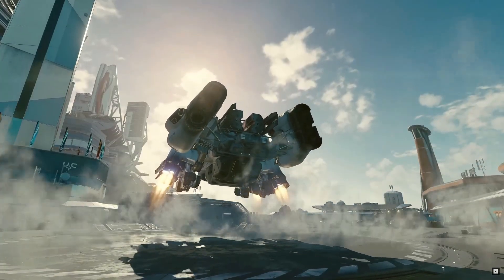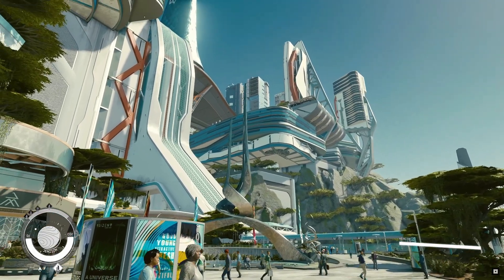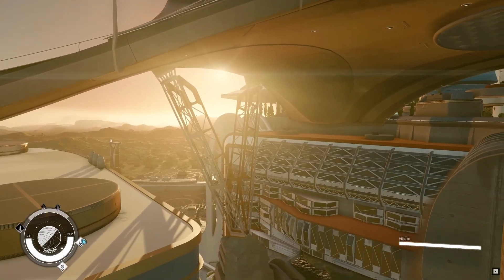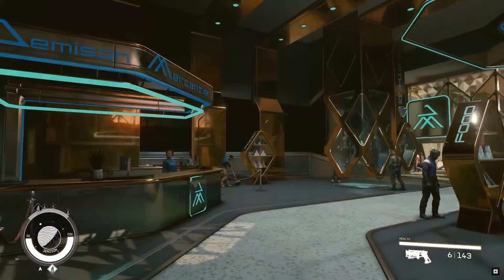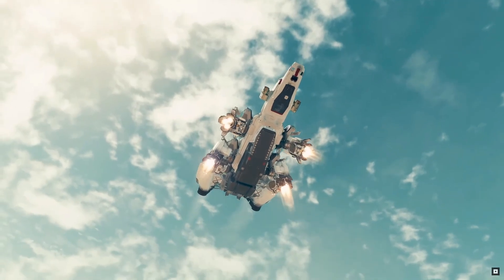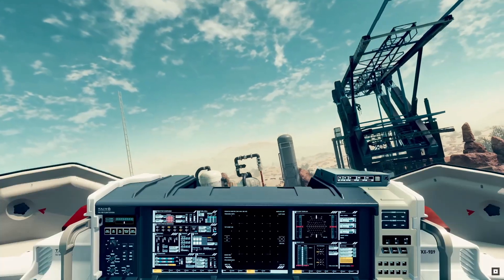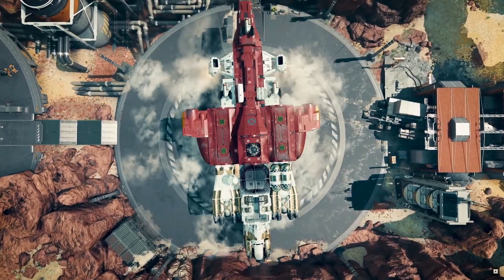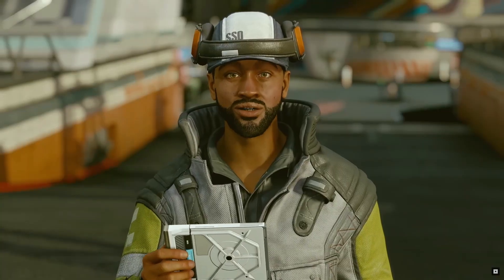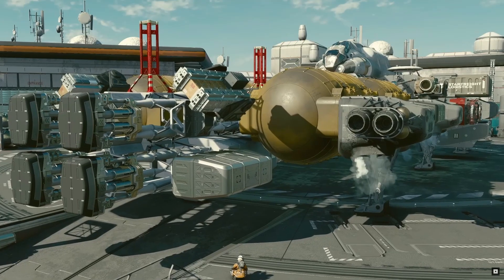While designing the ideal spaceship isn't rocket science in Starfield, there are some essential pointers to keep in mind that will give prospective spacefarers the boost necessary to reach the moon, stars, and beyond in the ship of their dreams. The upgradable ship attributes are the hull, the shield, the cargo, the laser damage, the ballistic damage, the missile damage, the jump range, and mobility.